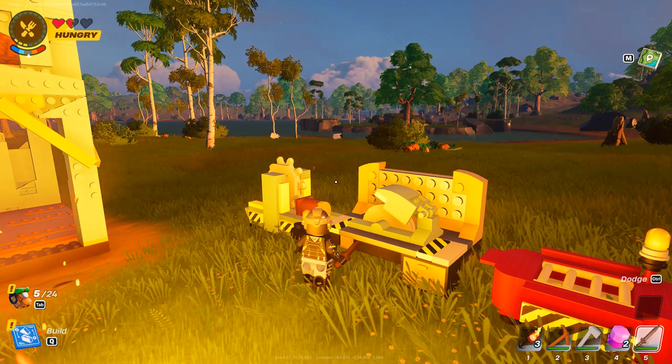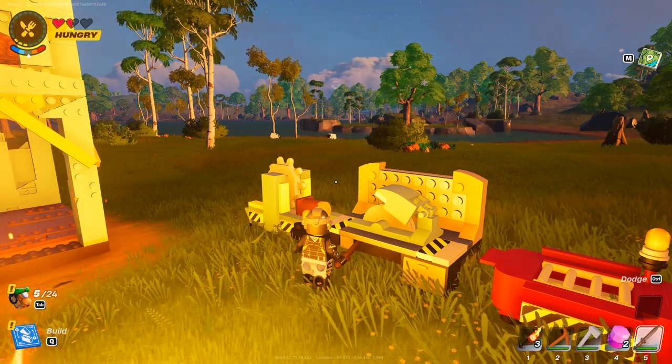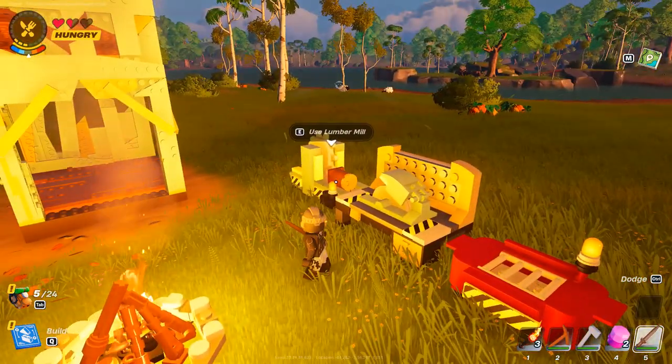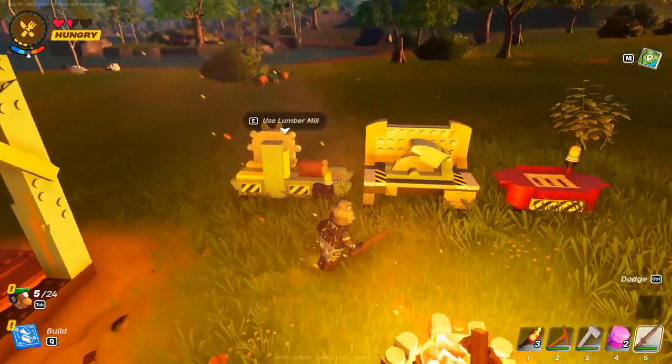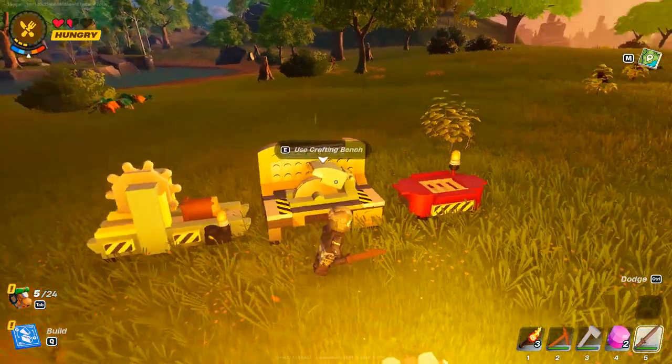The Stage 3 quest is to build a spinning wheel in a survival world. For this quest, you need to do things one by one in order. First, build these things, then a crafting bench, and once you build the crafting bench, build the next required items.